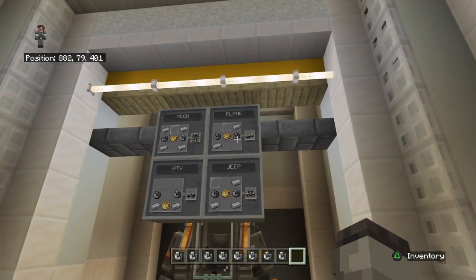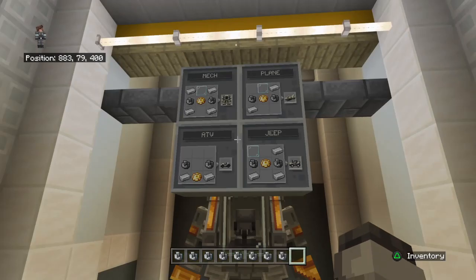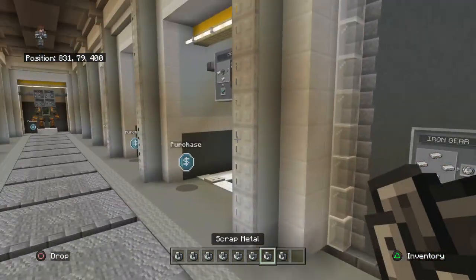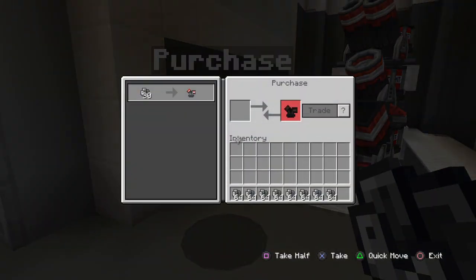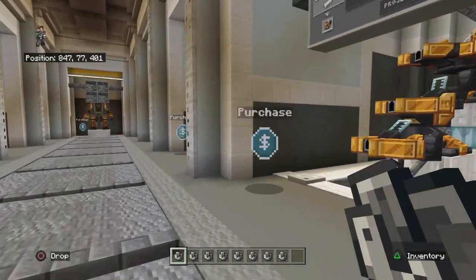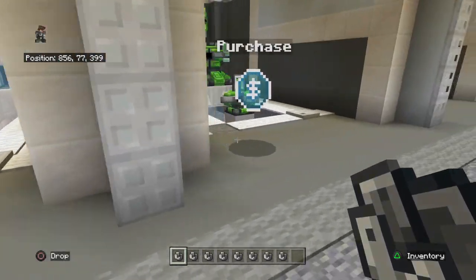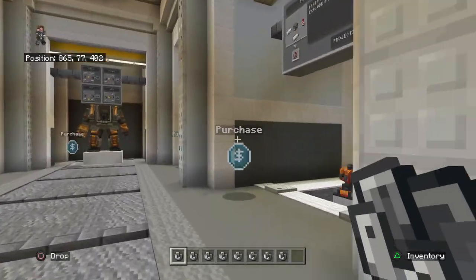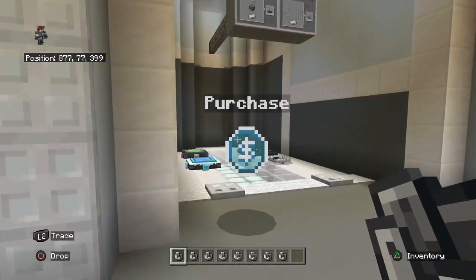Here are the recipes for the vehicles as well. You can either craft them or purchase them right here. Some of these towers may cost differently depending on what turret you're getting, so if I'm going too fast you can pause the video to see the price.